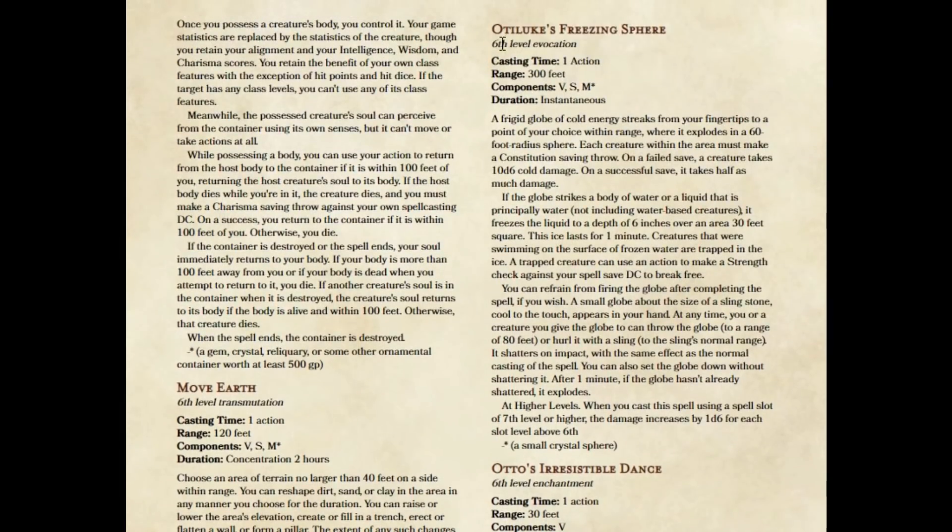The next spell I want to talk about is Otiluke's Freezing Sphere. I don't hate it — I think it's an okay spell. It doesn't do a lot of damage, but it has secondary effects like freezing water, so there's a battlefield control element as well. There's one problem: it has a 60-foot radius sphere, which is a huge radius, but then the spell says you can throw the globe up to 40 feet. That's a problem, because that means you can't even throw it far enough to keep yourself out of the radius — and that doesn't make any sense. That shouldn't even be in there.